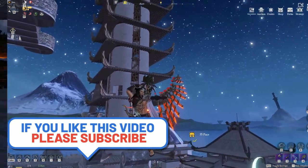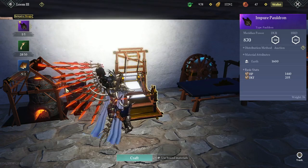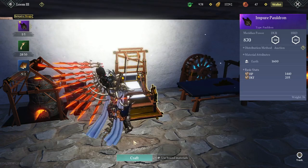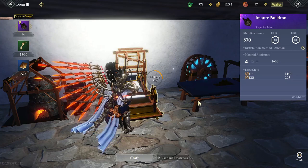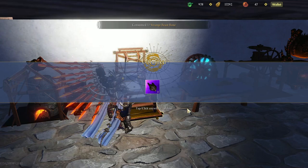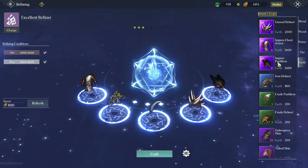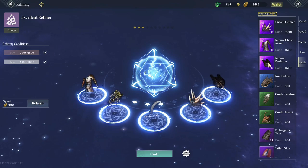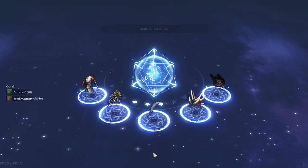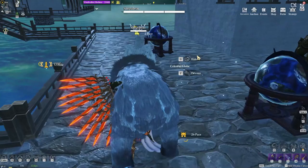I would suggest leveling up your refining as soon as possible because it is one of the best ways to get good gear. Collect blueprints to make armor or weapons — whether it's blue or epic, it doesn't matter because it gives you the same XP when you make it, which is 40 XP per blueprint. Refining gives you 20 XP no matter what until you reach the epic category.